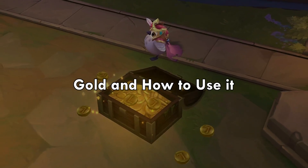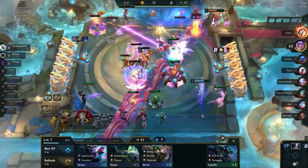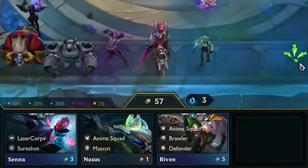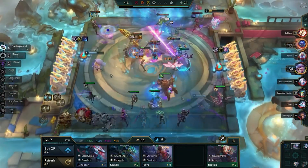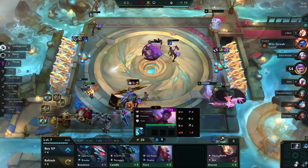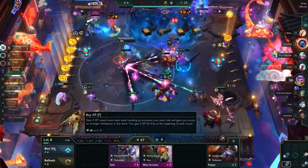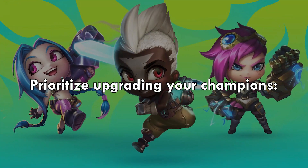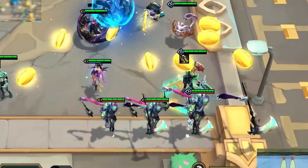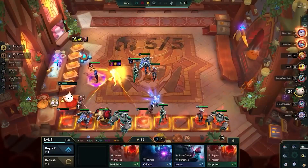Gold and how to use it. It's very important to talk about the currency in Teamfight Tactics, as it can decide the outcome of any game. Players earn gold as the in-game currency in TFT that they can use to purchase new champions or upgrade existing ones. You'll earn gold by defeating opponents, completing objectives, and surviving until later rounds in the game. It's super important to learn how to use gold efficiently to progress faster. Prioritize upgrading your champions, as it will make them stronger and more effective in fights. Consider upgrading your key champions first, as they will likely have a bigger impact on your team.